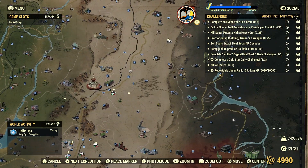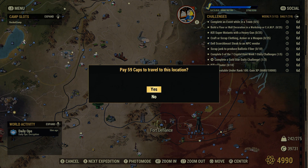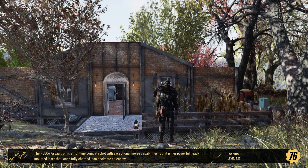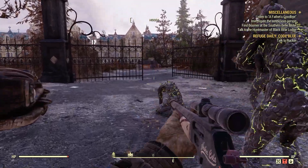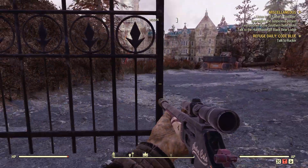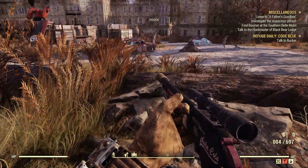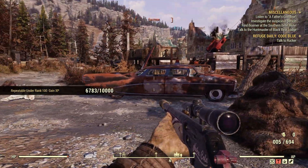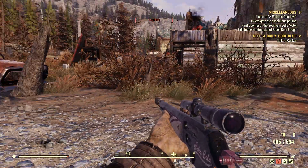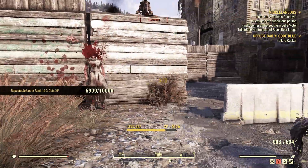We're going to go all the way down here to Fort Defiance. There's a little higher level scorched here, but that's fine. We're going to cross our fingers and hopefully no one's came here before us, so I can show you positive confirmation. We'll lock and load here. You got to watch that car sometimes - it'll explode right in your face. Killed many times by that car.